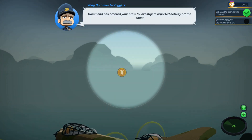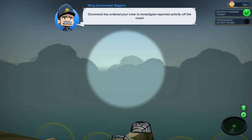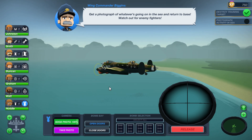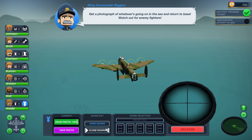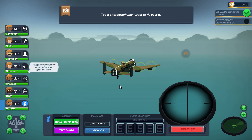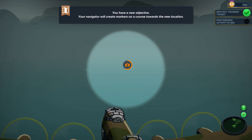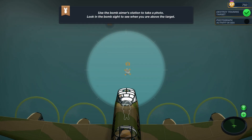Hodl, get ready to release the bombs — open the doors with the bomb aimer selected. Arm the bombs, select them all. Press release to drop your armed bombs on the target. Here we go — release! Half our remaining fuel. 'Bombing target destroyed!' We should have taken a photo. Command has ordered the crew to investigate reported activity off the coast — get a photograph of whatever's going on in the sea and return to base. Watch out for enemy fighters. Tag a photographable target and fly over it.